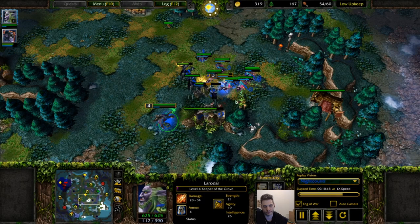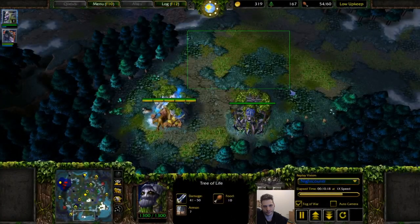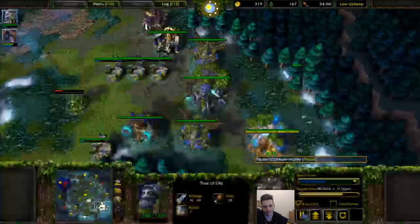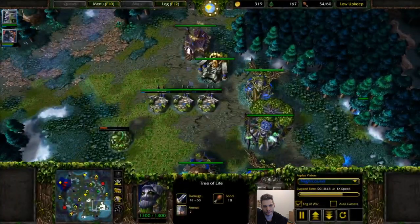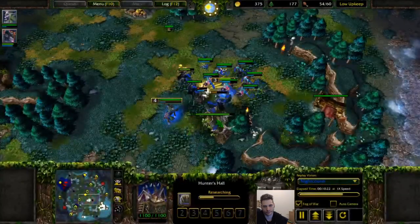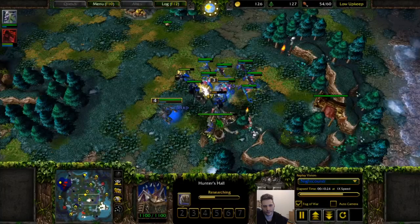You don't need to attack Undead until he comes to your expo, because now you have two bases against one. So you just play defensively — you don't need to find Undead to take a fight, you need just to wait.